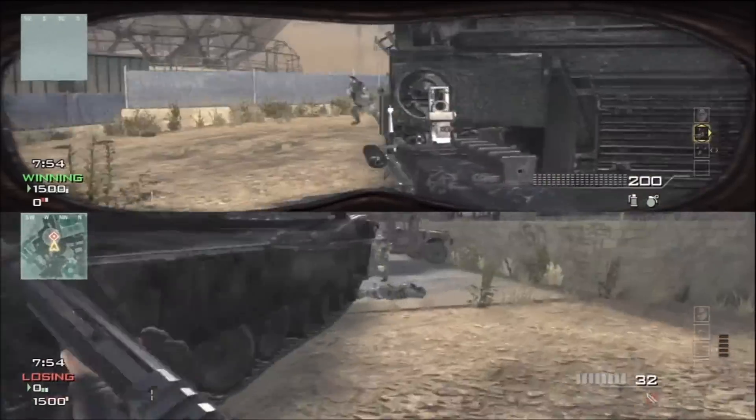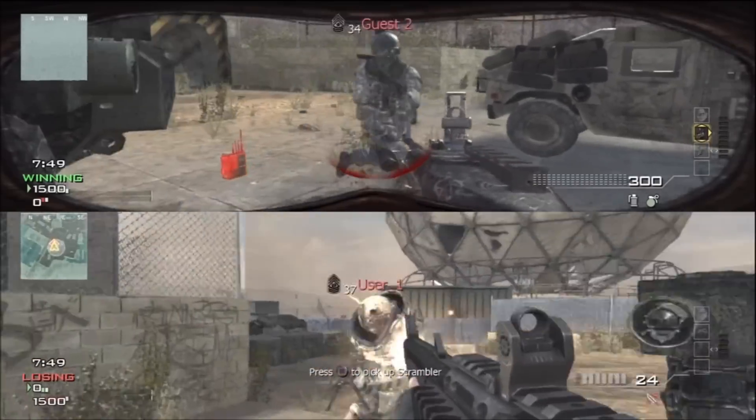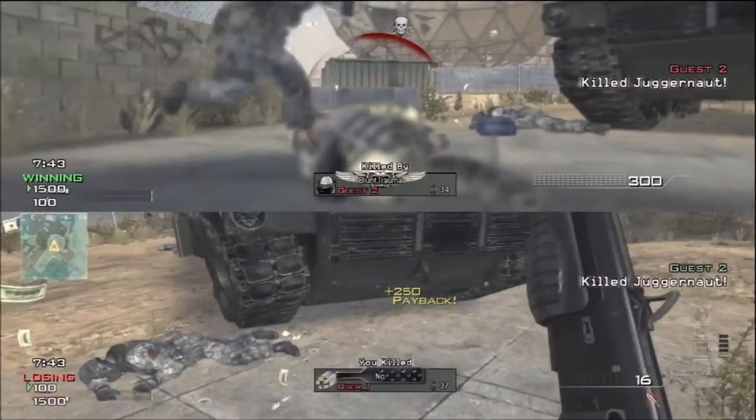how to take down a juggernaut — an AA-12, three clips, is not your solution. It takes way too much time and frankly you probably would have been killed by now.